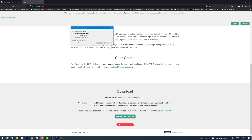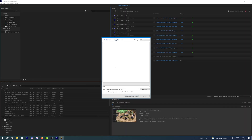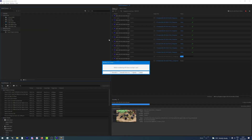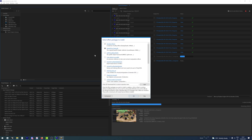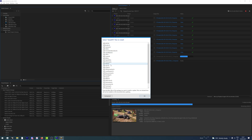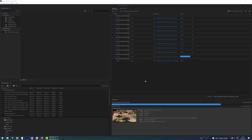To download ReShade, head over to the link in the description, download it, and run it. Press 'click here to select a game and manage its ReShade installation.' Hit browse, as Kane's Wrath will not show in the list, and choose the EXE we created in the Kane's Wrath Retail EXE 1.02 data folder. From the effect packages to install, make sure to select SweetFX by CJ, as that will contain the effect we're looking for. Press OK and it will download and install the features.